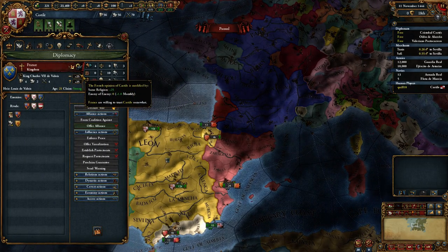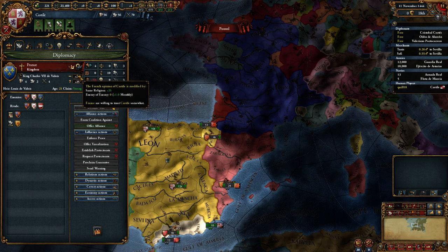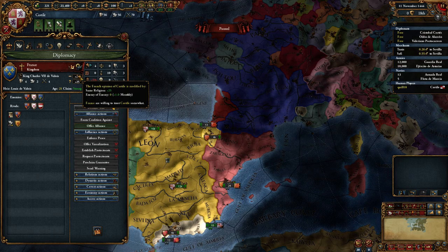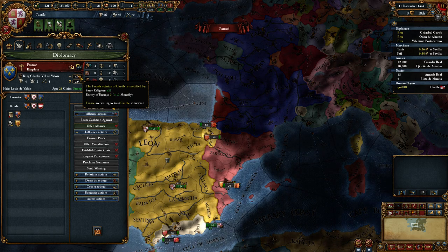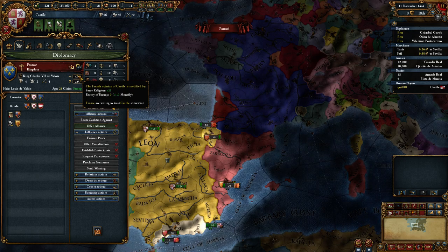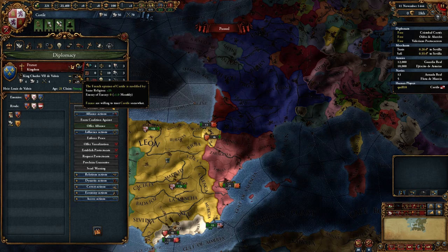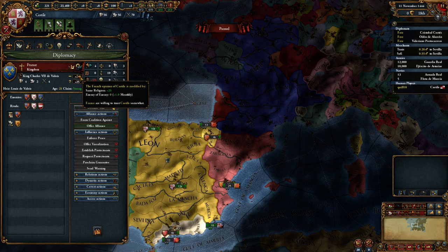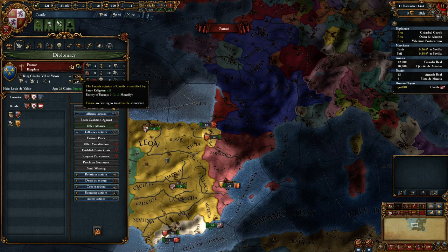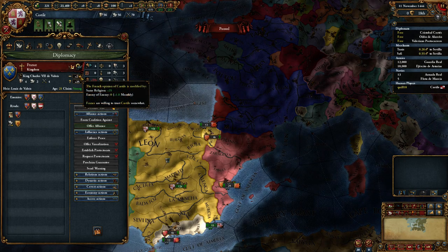We looked last time — France likes us a little bit, but they're mostly neutral. We do have an 'enemy of enemy' modifier because we've both rivaled the same people, so we get a relationship boost that builds up by one every month. It caps out — I think around plus 25, but it might be plus 20 or 15. So that will build up over time, which is good.